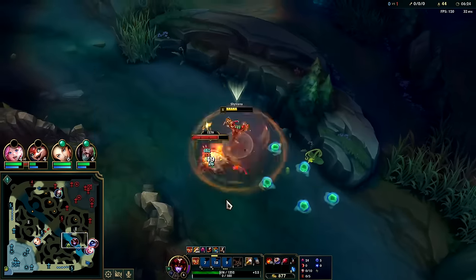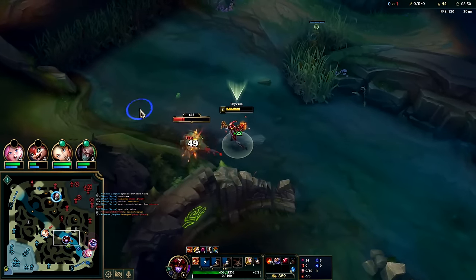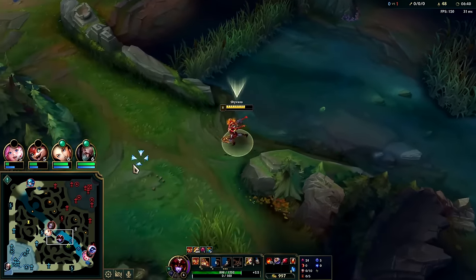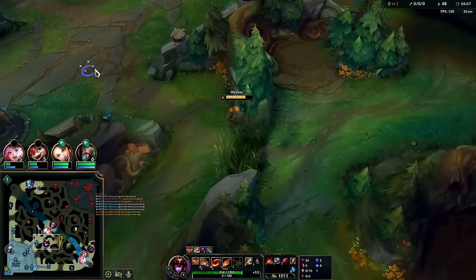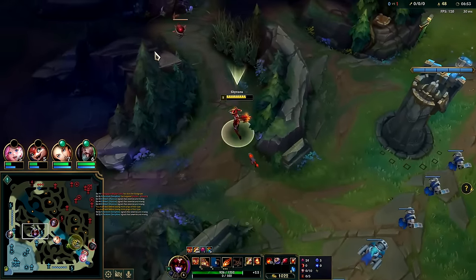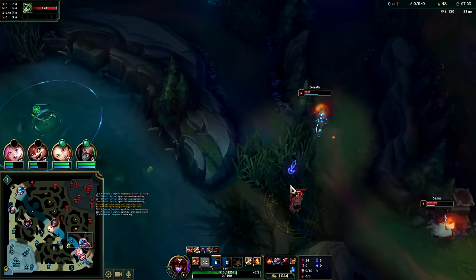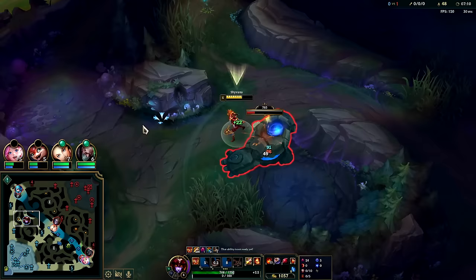Belveth just took the grubs, so I'll take scuttle crab. I'm not coming bot again until I'm six — it's a complete waste of time. We're almost level six. Belveth's right here looking to gank my bot lane, she got spotted checking if I was doing Dragon. One of the only good things about Shyvana's early game is she's fast at taking drags. With the Nashor's setup and the Ruby Crystal, it's certainly not as fast since we miss out on the on-hit. We're going to be hitting a pre-7:30 level 6 — that's pretty good.